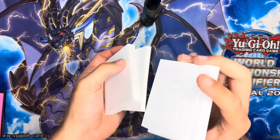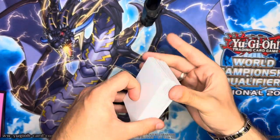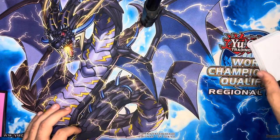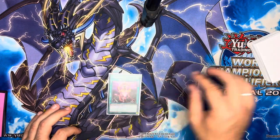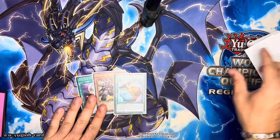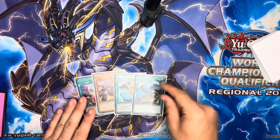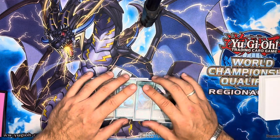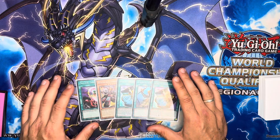I've just finished the power shuffle and shuffled normally. We're going to say we're going first. Let's see what we can do with test hand number one. We've got a One for One, Rescue Ace Turbulence, Part of Prosperity, Reinforcement of the Army, and another Part of Prosperity. This hand is actually pretty good.